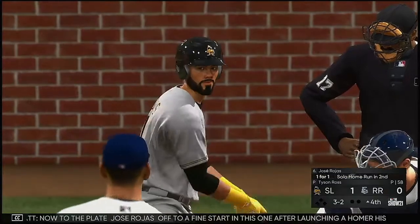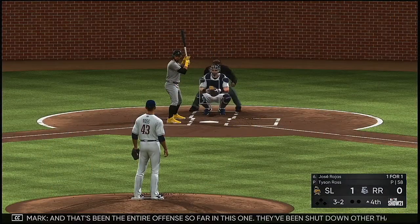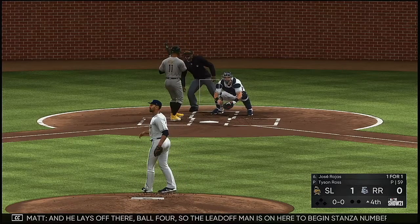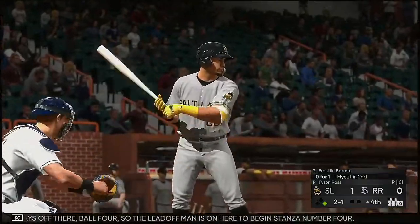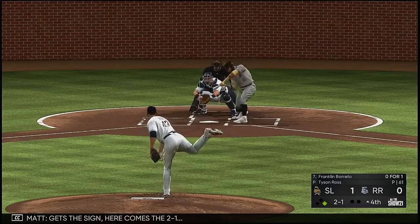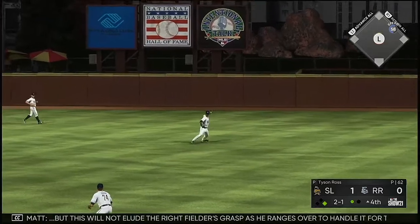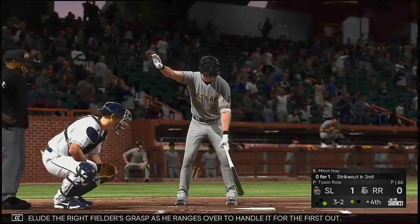Now to the plate: Jose Rojas, off to a fine start after launching a homer his first time up — that's been the entire offense so far. He lays off ball four, so the leadoff man is on to begin stanza number four. Next up will be Franklin Barreto. On the 2-1, swing and a shot toward right center — the right fielder ranges over to handle it for the first out.